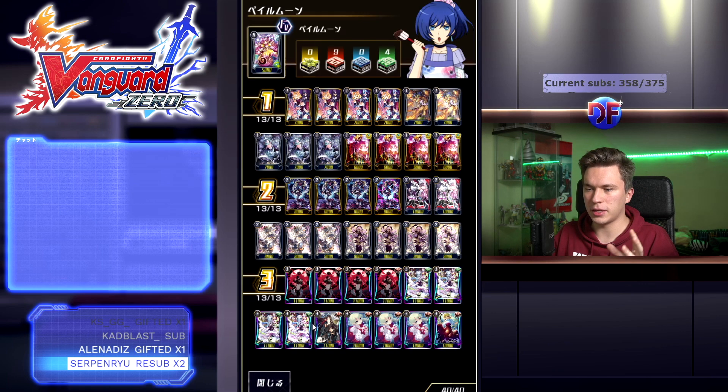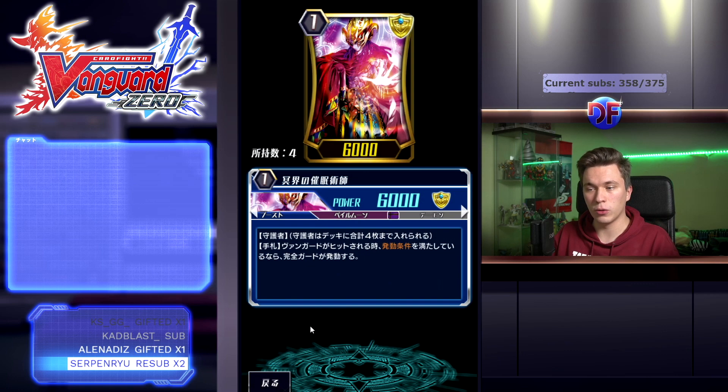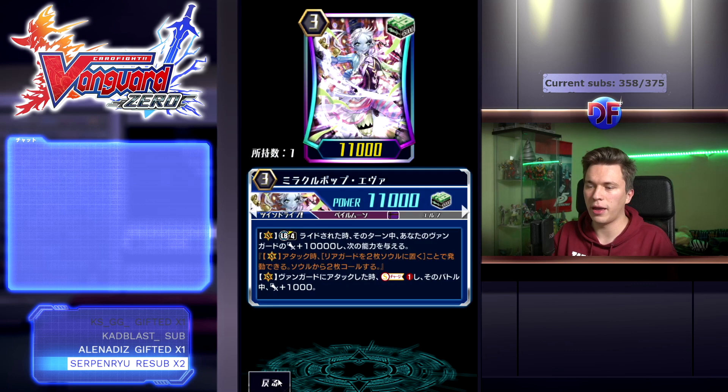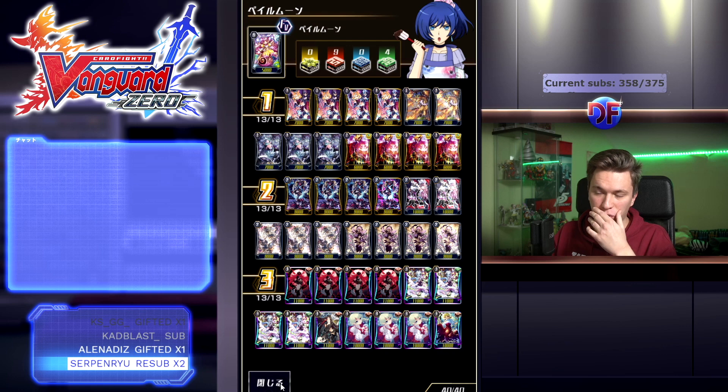We also have Irina, who does the exact same thing but when placed on Vanguard or rearguard circle — check top two, find the Silverthorn and put it into your soul. The reason I run old PGs instead of the new Silverthorn PG is that when running the Silverthorn PG, there were many times I'd see one of my non-Silverthorns and the PG, and since it shuffles back, I had a chance to just redraw the PG in following turns because we thin our deck so much with all these Silverthorn soul charges. So I decided to switch to old PGs because they're not Silverthorns and we'll never soul charge them.